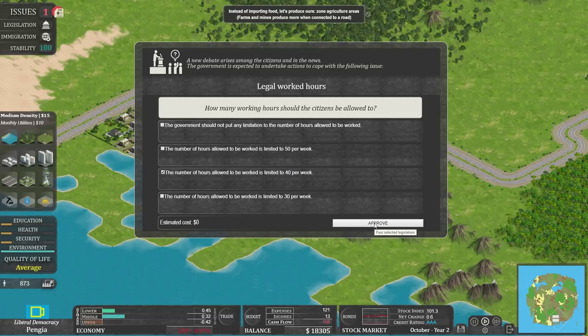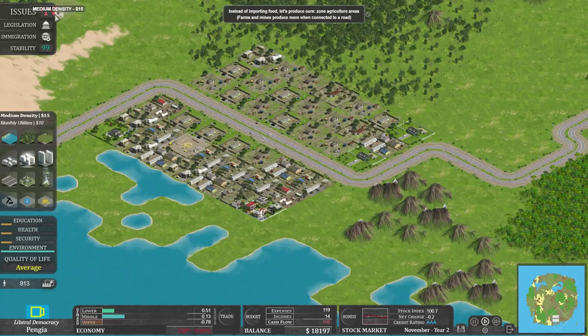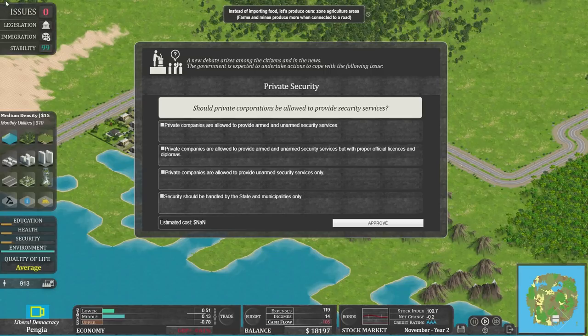Another issue has arisen already. We'll approve the 40-hour decision. The lower income people are happy, the higher income people are very, very sad — probably not the best thing. Civil rights have gone up a bit but our freedom index has gone down. There's no impact on the budget. Private security: should private corporations be allowed to provide security services? Options include: full armed and unarmed services; armed and unarmed with proper official licences and diplomas; unarmed only; or state and municipalities only.